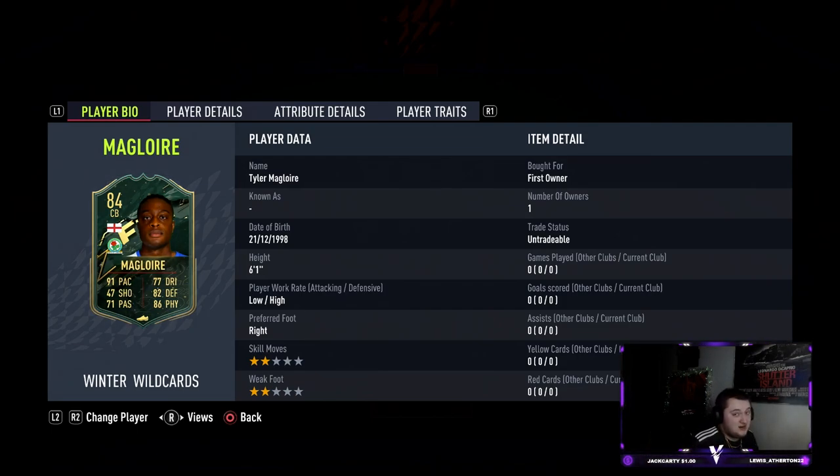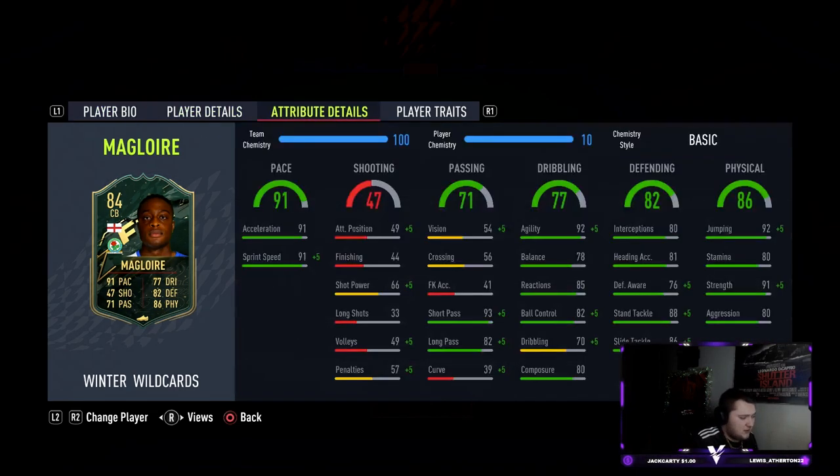This card has pace in absolute buckets — 91 pace is absurd for a center back, especially this early on in the game. With 82 defending, 86 physical, and low/high work rates which are really nice. As we go into his in-game stats, he's got very poor vision.